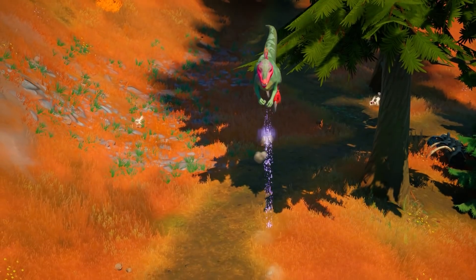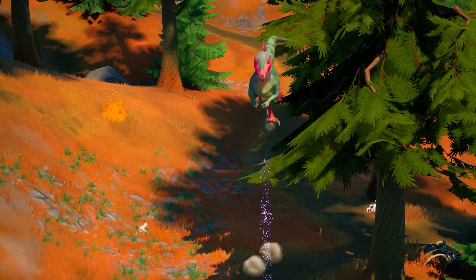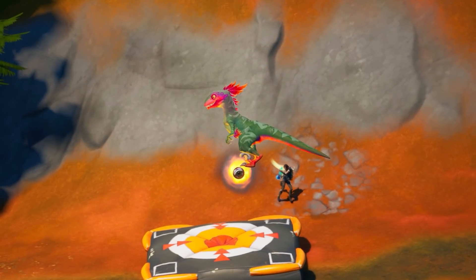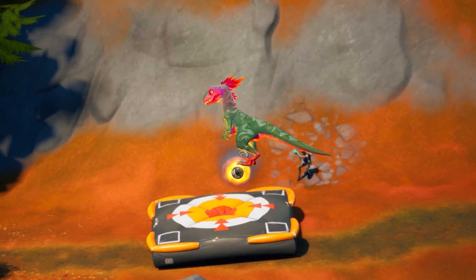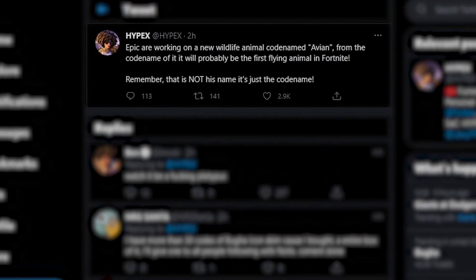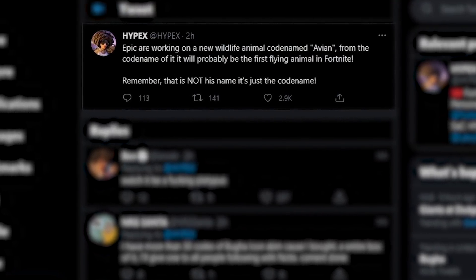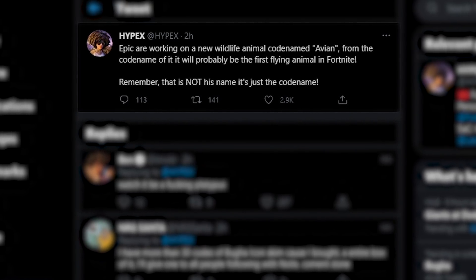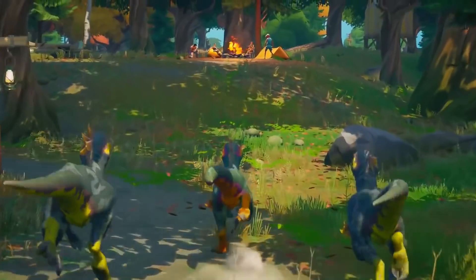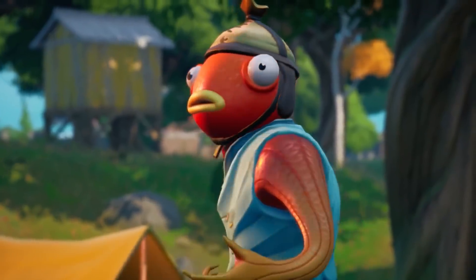We actually have our first confirmation that Epic is going to be adding a new animal into the game very soon. Rumor has it, it'll be the first ever flying animal ever added. It's codenamed Avian, so we have no idea which animal it will be, but it will likely be able to fly. If this thing ends up being some kind of pterodactyl or even a dragon, that'd be pretty freaking cool. I've learned not to get too excited though, because this thing will probably end up just being an annoying bird that just pecks you or something.